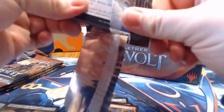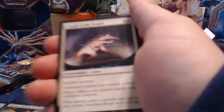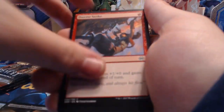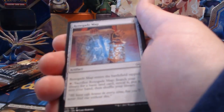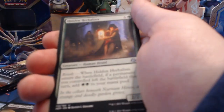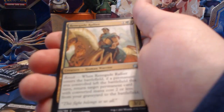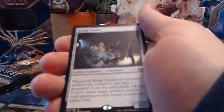Four packs left for this half — can we pull anything else good? Pack fifteen: Shipwreck Moray, Caught in the Brights, Precise Strike, Defiant Salvager, Prey Upon, Renegade Map, Welder Automaton, Lat New Sailback, Iron Tread Crusher, Universal Solvent, Hidden Herbalist, Renegade Rallier, Thopter Arrest, and Scrap Trawler for our rare.